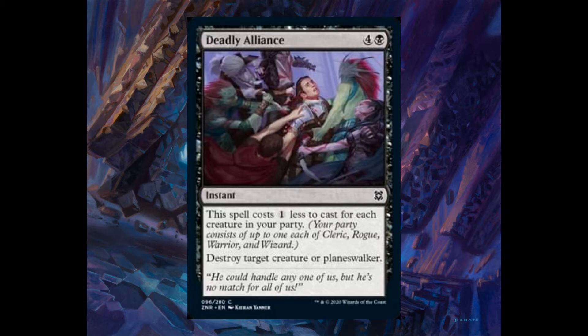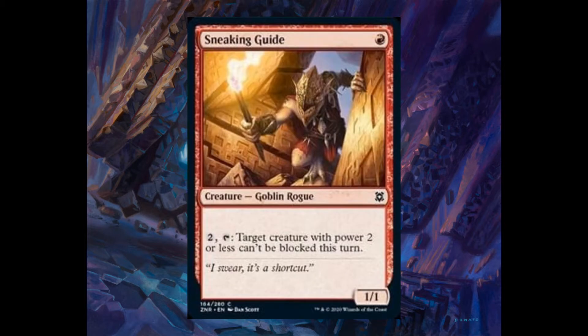Deadly Alliance, four and one black, instant. The spell costs one less to cast for each creature in your party. Destroy target creature or planeswalker. Sneaking Guide, one red, 1/1. For two, tap target creature with power two or less — it can't be blocked this turn.